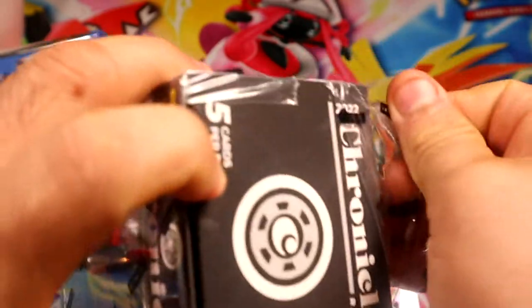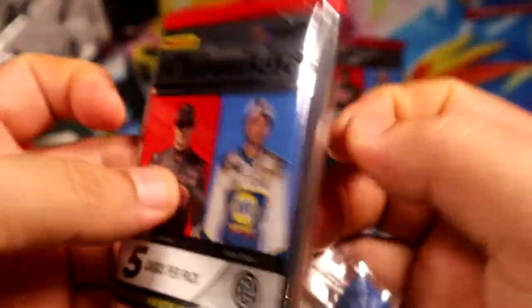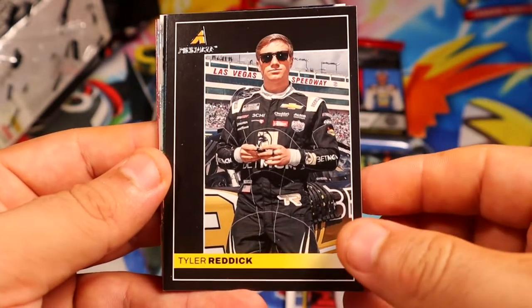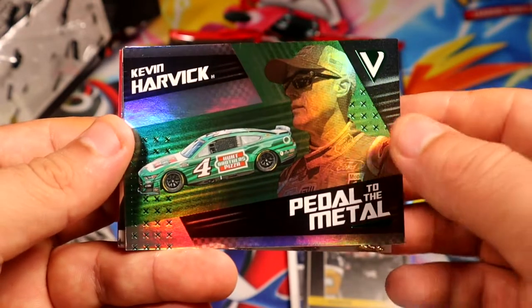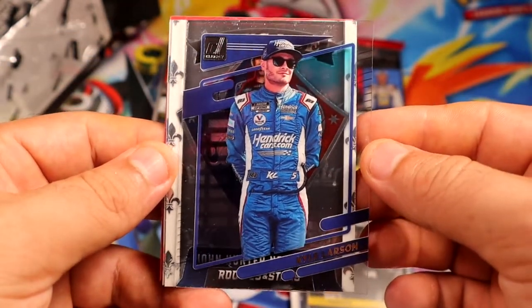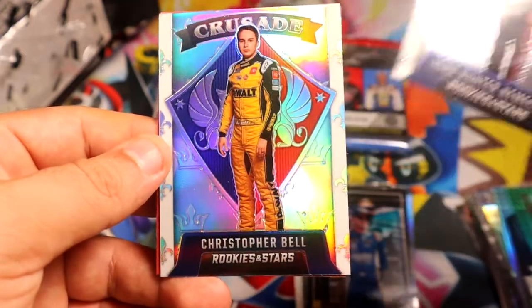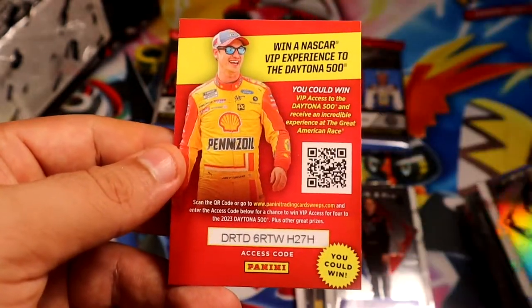That pack already feels super thick, so probably gonna get another Relic, unfortunately. Pinnacle, a Green Victory of Harvick, we have a Larsen Clear, Nimic thick Crusade, Bell Hollow Silver Prim Crusade — and then we have another code. This is another thick pack, two thick cards again — probably one of those has another one of those Spectra cards.